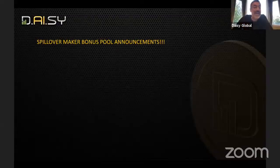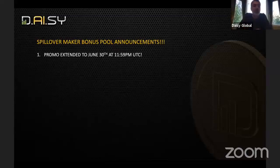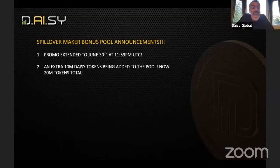We have a couple of big announcements for the Spillover Maker bonus pool. First, the bonus pool is extended all the way to the end of this month — June 30th at 11:59 PM. Everyone has about two and a half more weeks to earn as many shares as they want. We're adding an extra 10 million DAISY tokens to the bonus pool — originally there were 10 million tokens total — so a total of 20 million DAISY tokens will be placed into the Spillover Maker bonus pool.